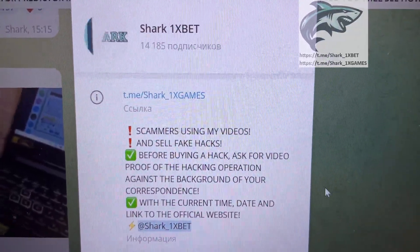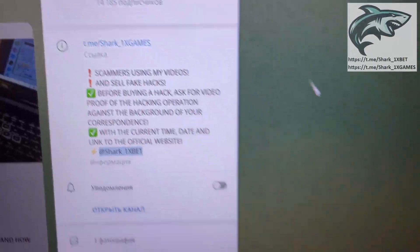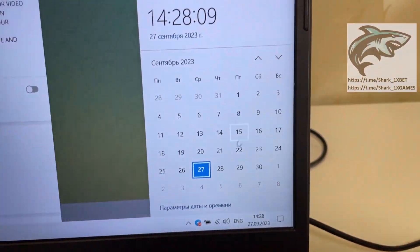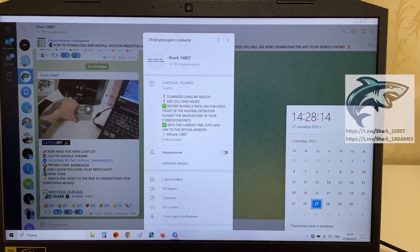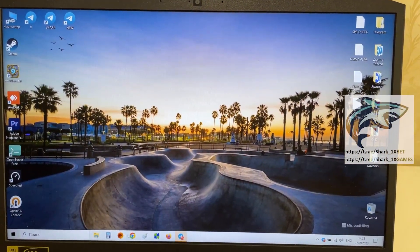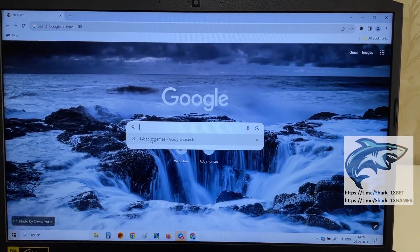And I am Shark1XBet. If you want a real working hack for the 1xbet official website for the Aviator crash game, let's go. Actual fresh date and fresh time: 27th September 2023. Let's go my friends, I want to show you how it works.